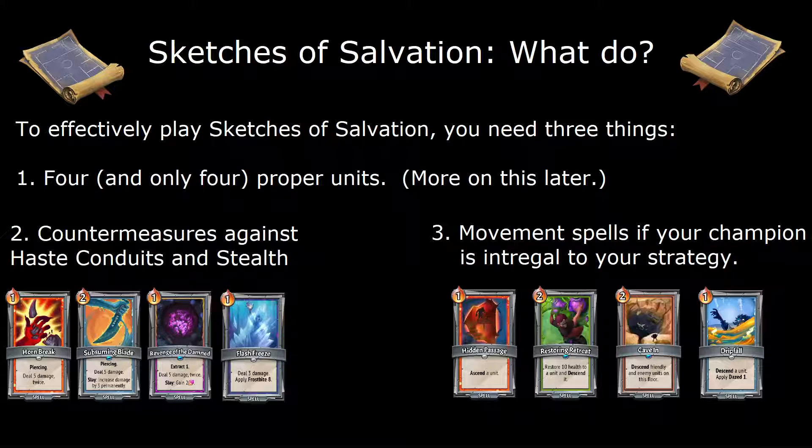Finally, if your champion is going to be part of your strategy, then you will need some means of moving that champion onto the Middle Floor. This spell is an ideal target for Intrinsic, should that option appear in a Divine Temple. Additionally, if your clan combination offers options to pull units to the front, picking up that option would also be a good idea to ensure that your tankiest unit is always in front.